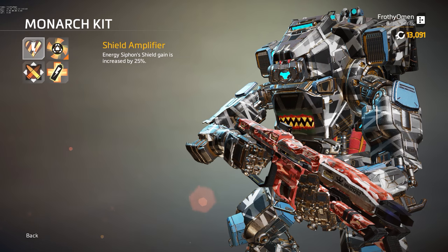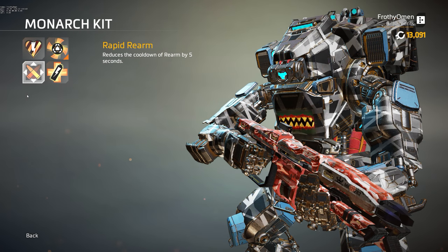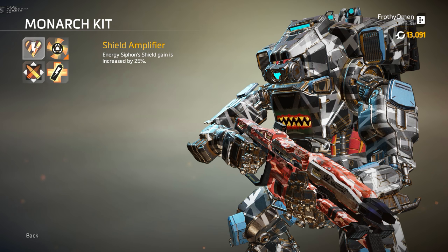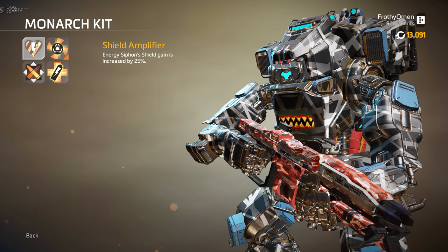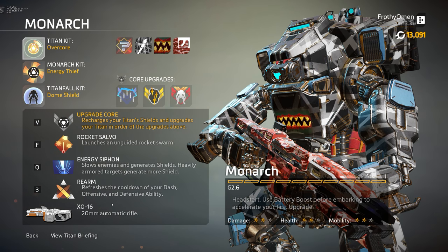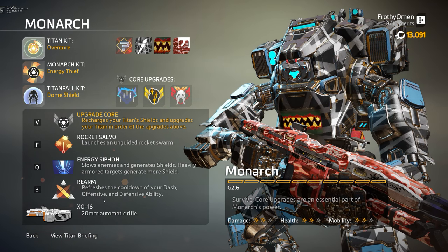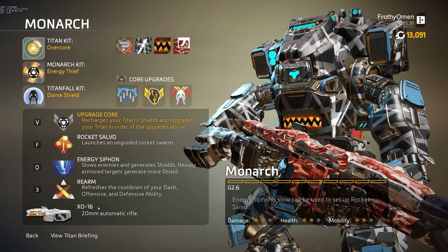For the Monarch-specific kit, you have four options. I'm sure that we're going to see a fifth option for her at some point. I just don't know when and what that might be, but I bet we might see another one to fill up a fifth slot, just like the other Titans have. Now, first we have Shield Amplifier. Siphon Shield's energy gain is increased by 25%. That actually isn't very much. I don't know the exact number of what amount of shields you get from this shield-stealing ability, which I guess I should explain before I get too far into the kits. So let's back up a second and look at the overall abilities. You have just your primary gun, the XO-16 chain gun. You know it and love it from Titanfall 1. It's a little bit less accurate this time around, with a much smaller magazine, but that is supposed to be a balancing factor for the way that Titanfall 2 plays, and I can't say that I blame Respawn for making the changes that they did make.